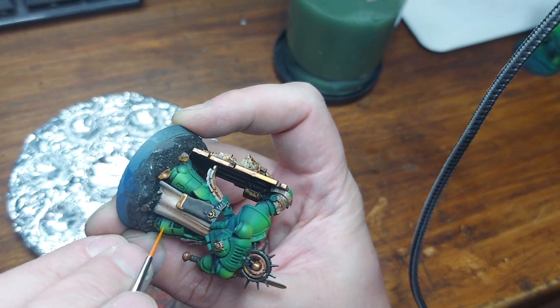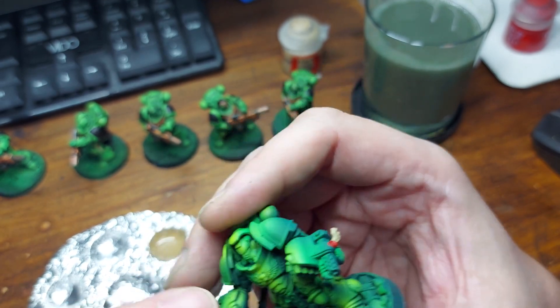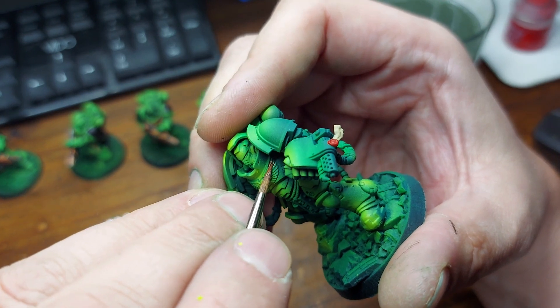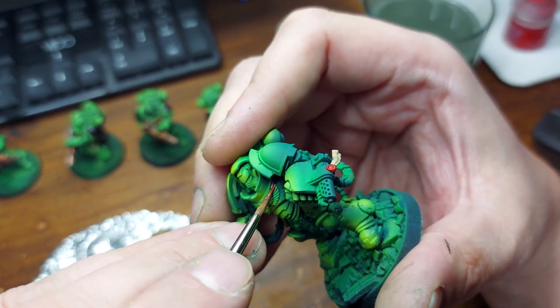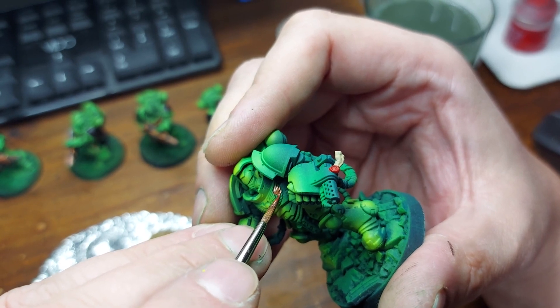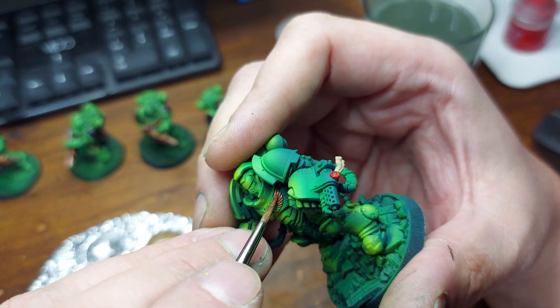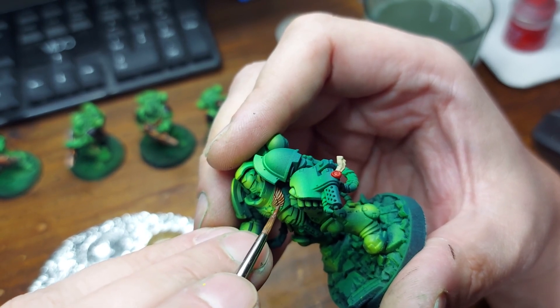Just carrying on with the pin wash here — going into the extreme recesses and trying not to get it onto any of the non-recessed areas. If I do get any on there, I just clean it up with a wet brush. Then I decided to move on to the angry boys part of the commission, doing the bronze bits — mostly the Aquila and the flamer area of the fists.